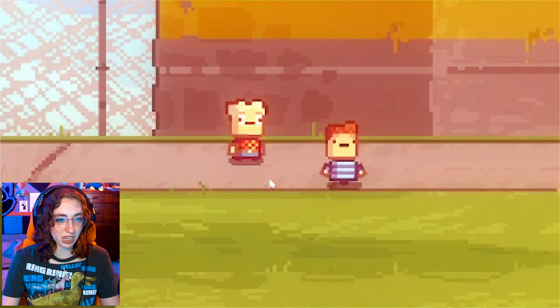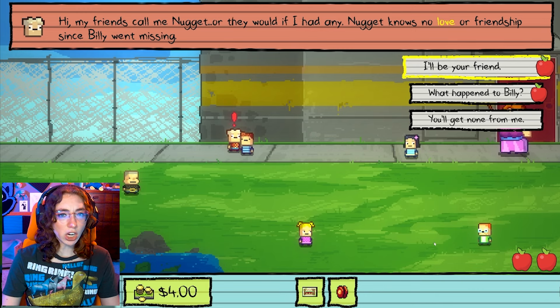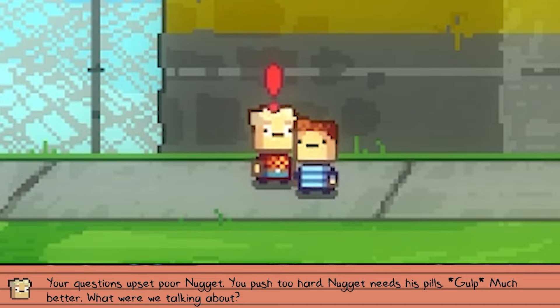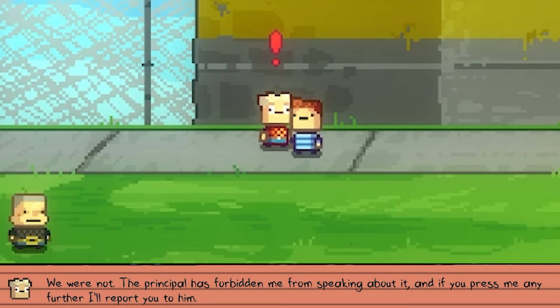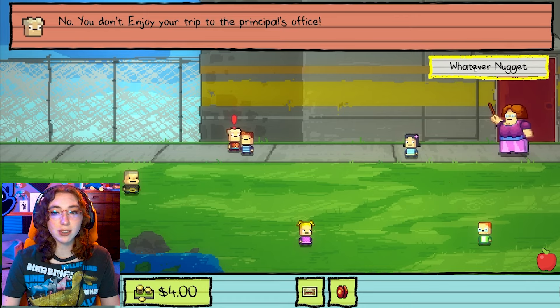'Hi, my friends call me Nugget, or they would if I had any. Nugget knows no love or friendship since Billy went missing.' What happened to Billy? 'Billy is missing. Poor Nugget misses Billy, but Nugget cannot help him now. It is too late.' Do you know where he is? 'Nugget does not know... Your questions upset poor Nugget. You push too hard. Nugget needs his pills. Much better. What were we talking about?' Billy. 'Who? I don't know what you're talking about. The principal has forbidden me from speaking about it. And if you press me any further, I'll report you to him.' Enjoy your trip to the principal's office. Whatever, Nugget.